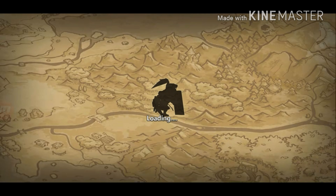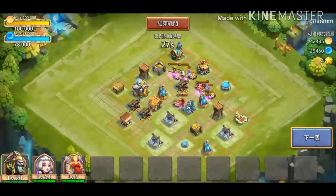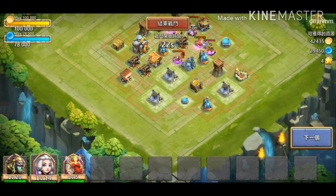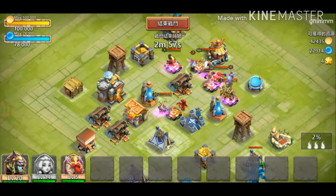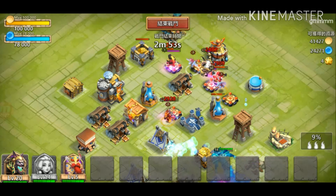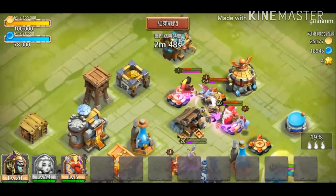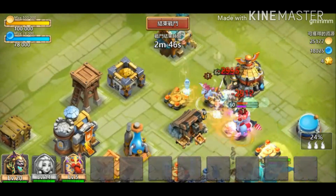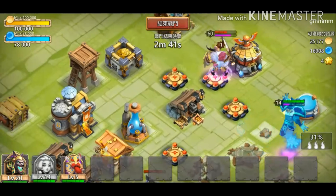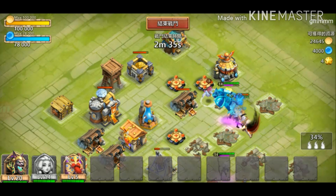Let's go look at the new hero gameplay. She looks really amazing and this player is using mini Angie with the new hero. I've seen people talking about her being a beast alongside Anubis, but we'll see. There will be a lot of gameplays when it releases on the Android server. The ghost thing on the new hero seems attached to her but it can move.